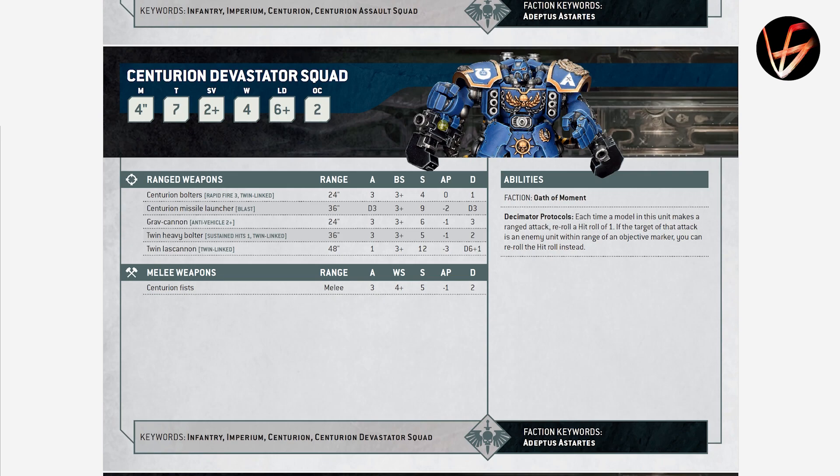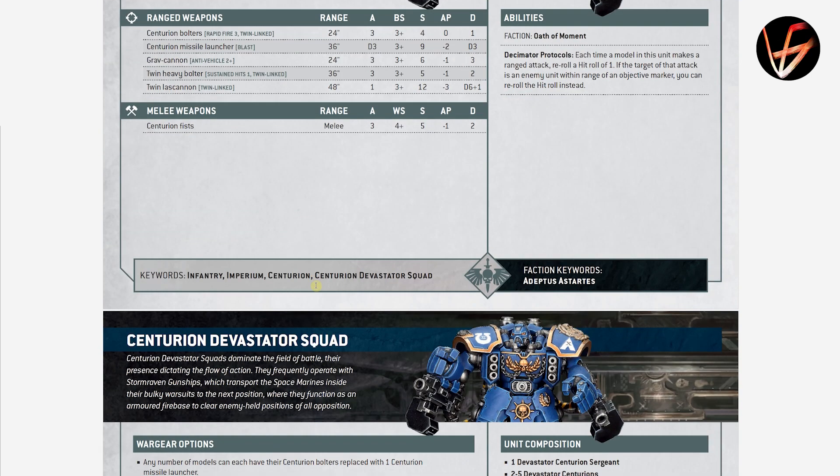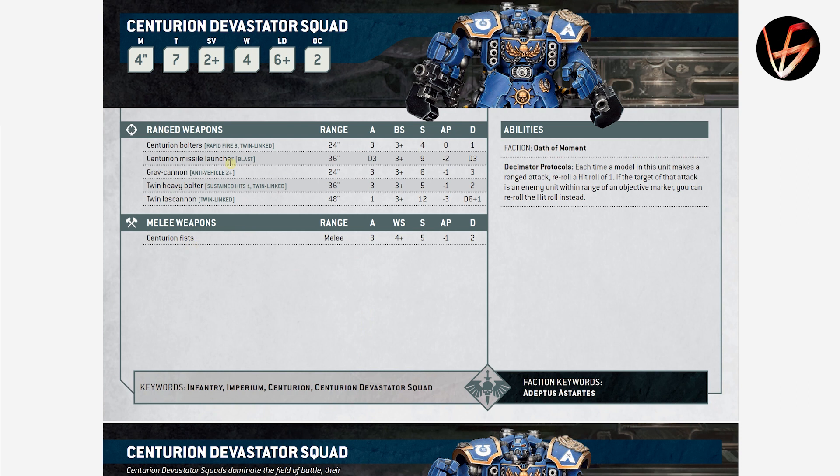Moving on to the shooty Centurion Devastators. They have the same defensive profile and get rerolls to hit in shooting — or if the target is on an objective, full reroll hit rolls — which is obviously great. The Gravcannons are Anti-Vehicle 2+, Damage 3, 3 shots each — a very, very powerful choice against vehicles, wounding them on 2s no matter the toughness. Against something like a Monolith you'd essentially be Strength 28. 2+ save, OPSEC 1. These guys have been notoriously expensive — sometimes 90-plus points per model — and they're still not that survivable against anti-tank weapons.